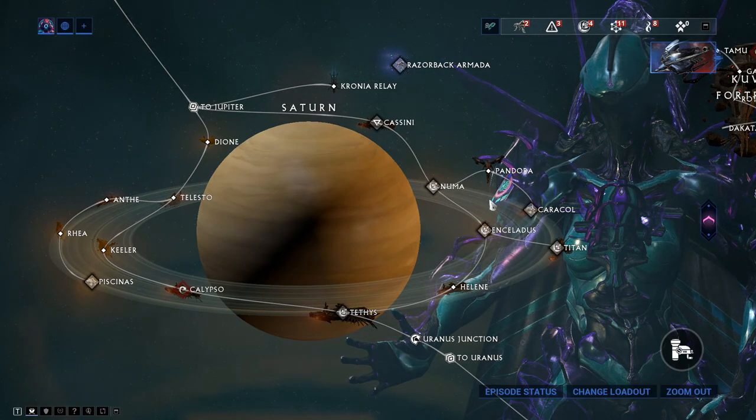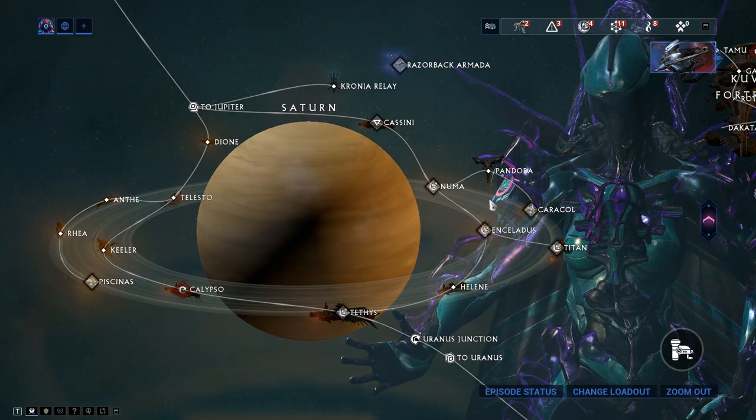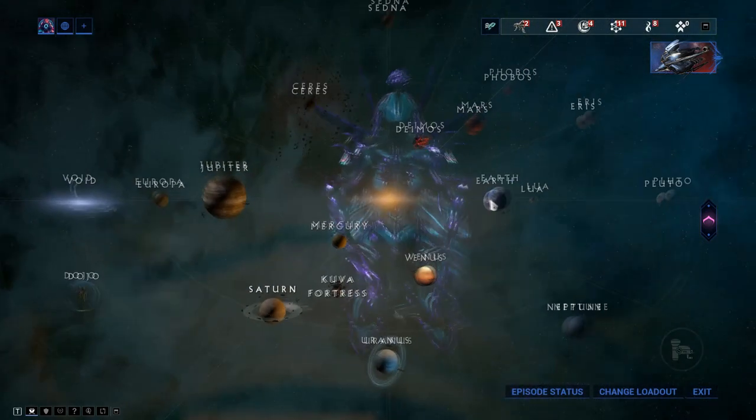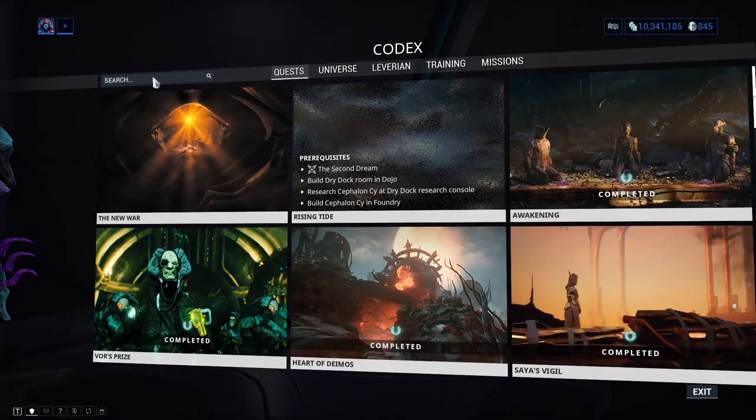Oberon's blueprint is purchased from the market and his parts are gained by killing Eximus enemies, with about a 1% chance per kill. Considering how many Eximus enemies there are, he shouldn't be too hard to obtain.